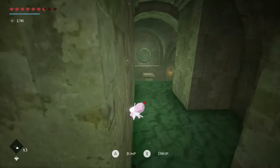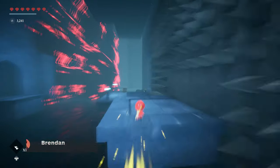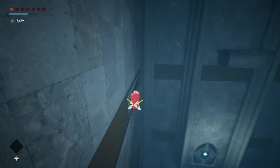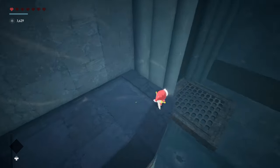Few things are more important to a 3D action platformer than movement that's both fun and responsive, and Blue Fire takes that fact to heart. Its assortment of agile abilities not only look great in action, but also offer the kind of precise control needed to overcome its demanding enemies and obstacles alike.